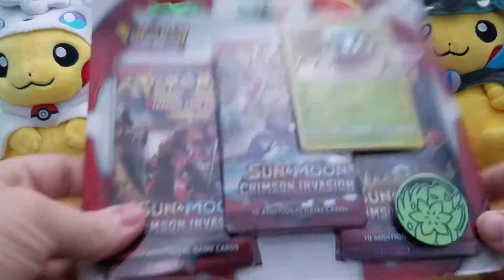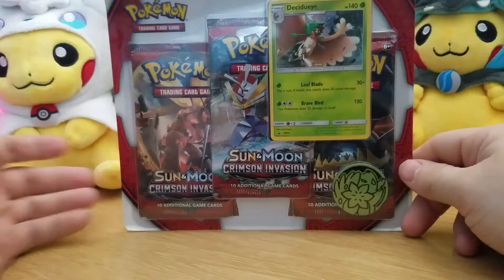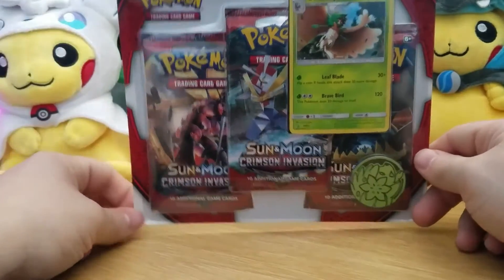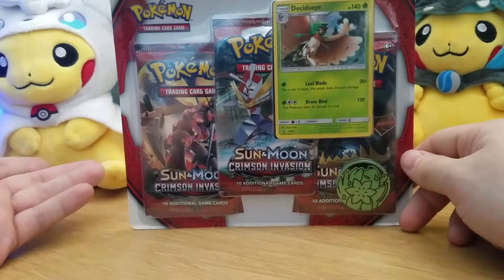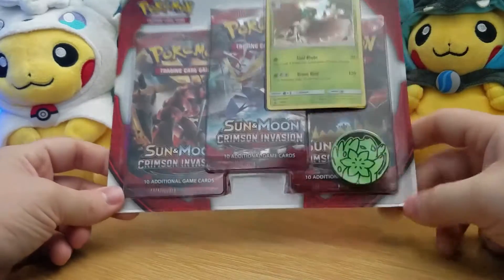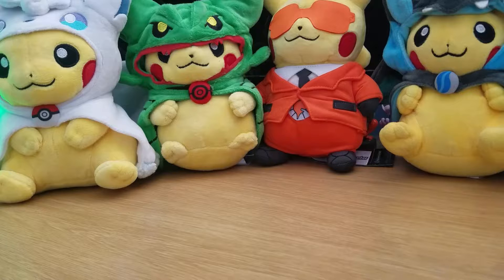Hey everybody, we're back again and today we're doing something we haven't done in a very long time — a pack battle. I'll be doing that with my buddy David Silva today. David has been a really good friend of mine since I started YouTube. We went with the absolute worst kind of set you could have: Crimson Invasion — garbage pulls and nothing really of value in this set.